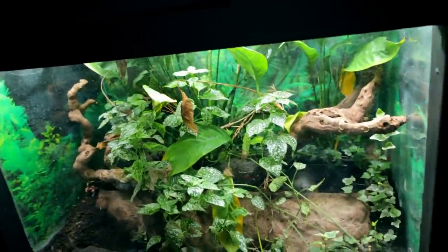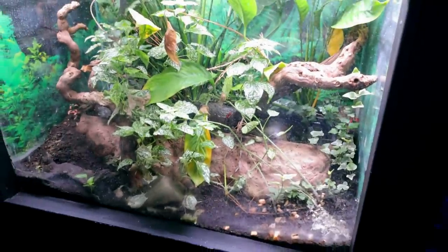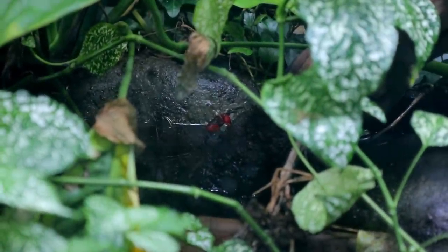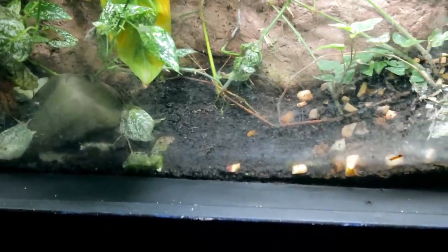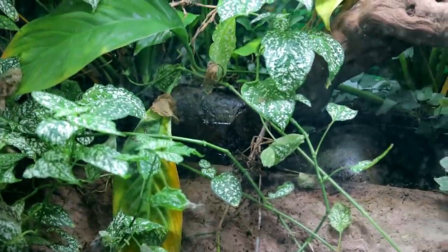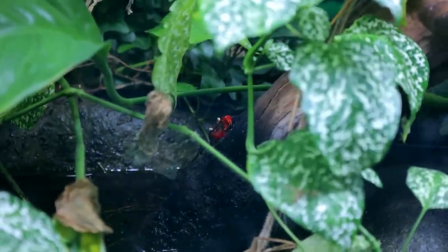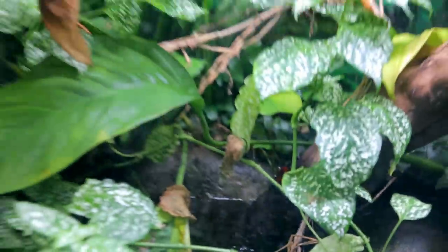These are vampire crabs. They need just a little pool of water, plenty of foliage, and you feed them anything that grows - leaf, salad, fruit, vegetables, just chopped into fine bits. They're scavengers from the forest. When they shed their shells, the crew moves the shells to the back because the crabs will eat them as a source of calcium.